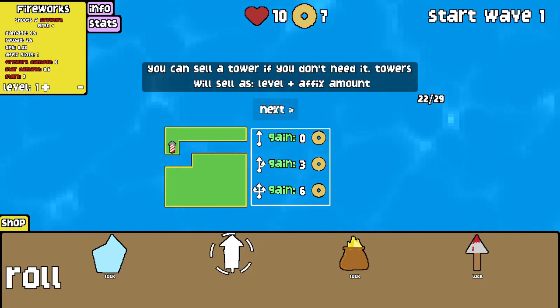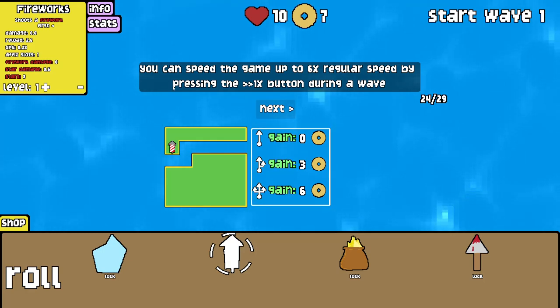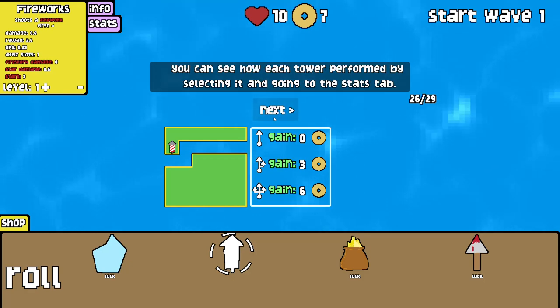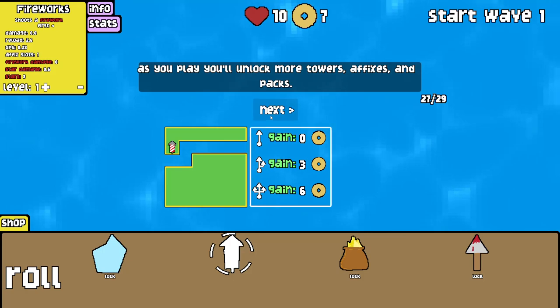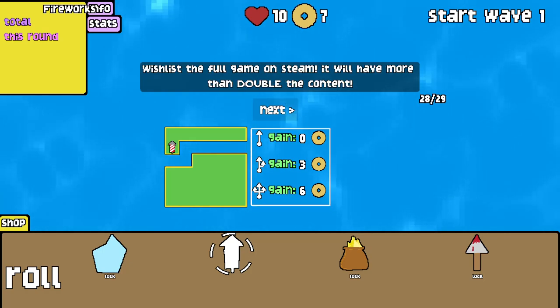You can sell a tower if you don't need it. Towers sell at level plus a fixed amount. Press start wave to start the next wave. You can speed the game up to six times regular speed by pressing the 1X button during a wave. Speeding up too fast can cause performance issues and visual anomalies — there are some performance settings in settings. You can see how each tower performs by selecting it and going to the stats tab, which tracks kills and damage. As you play you'll unlock more towers, affixes and packs. The full game on Steam will have more than double the content.